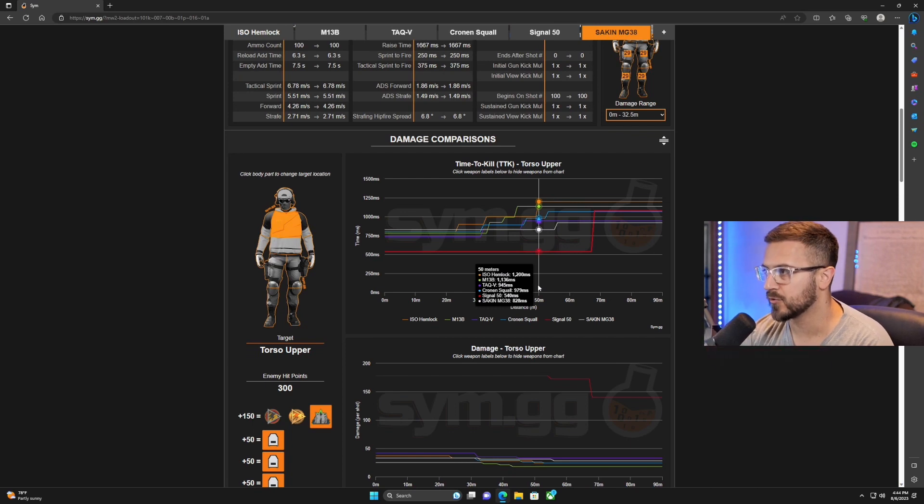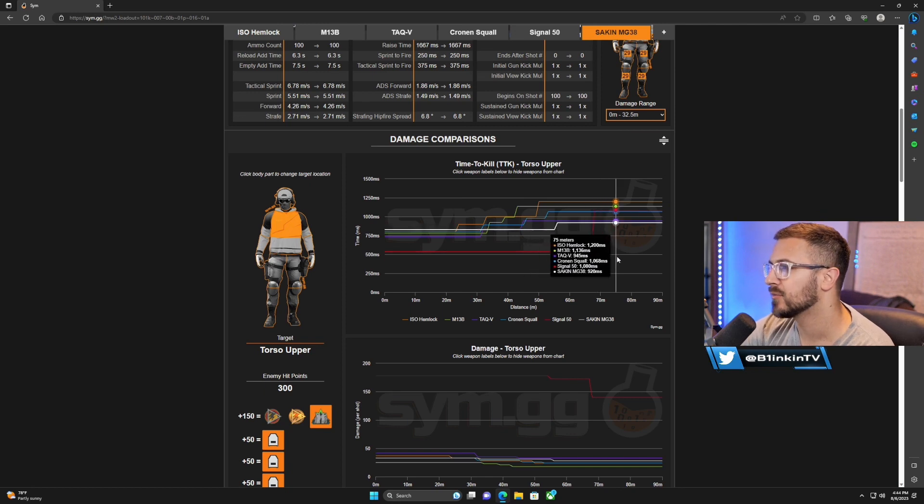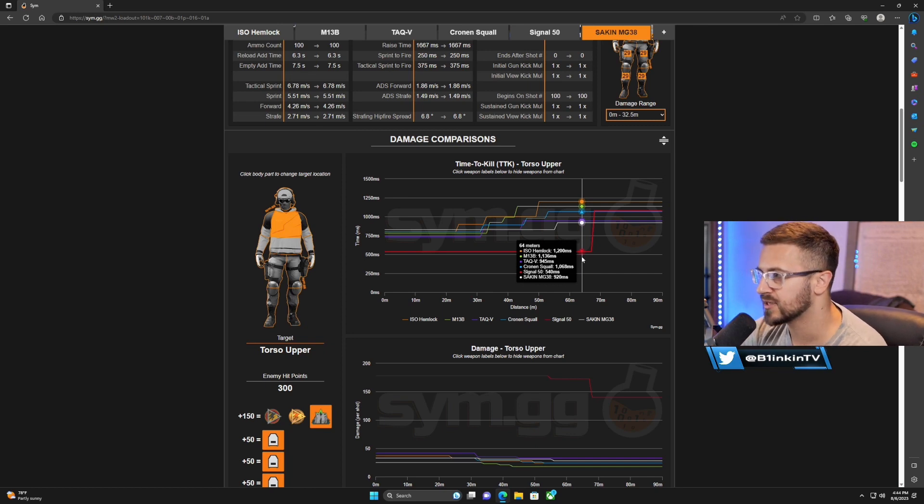Before I get into the builds, I want to go through some of the stats and data behind these long-range weapons. The TTK on paper starting with the Signal 50 is extremely low — it's a two-tap weapon so that's gonna be very fast. The drop-off is around 70 meters where bullet velocity slows down a bit, but in my testing I was still getting two-hit downs as long as I hit one headshot, keeping it at a 540 millisecond TTK.